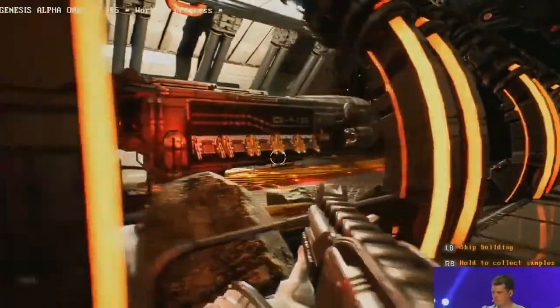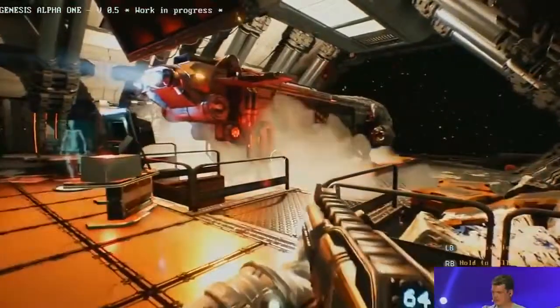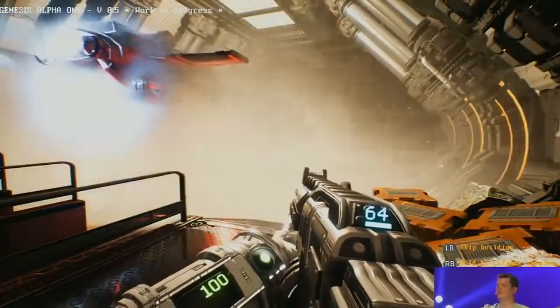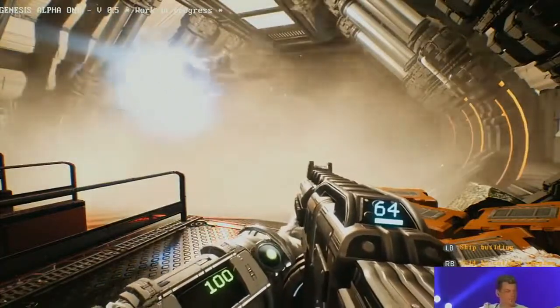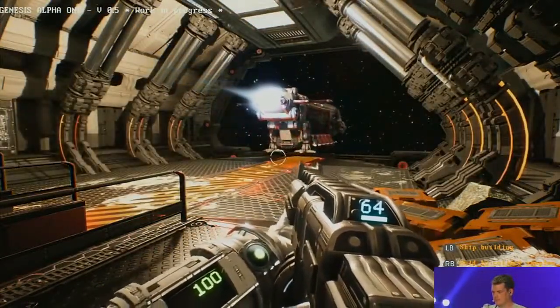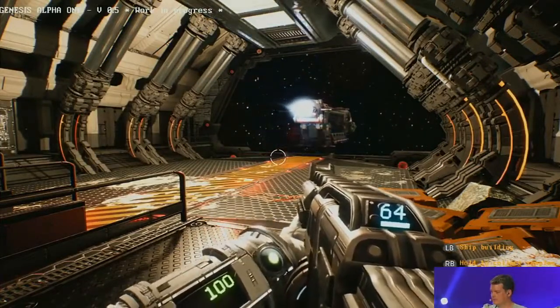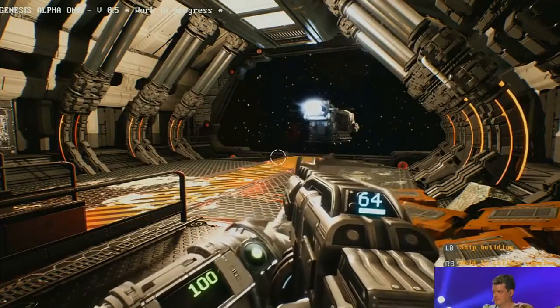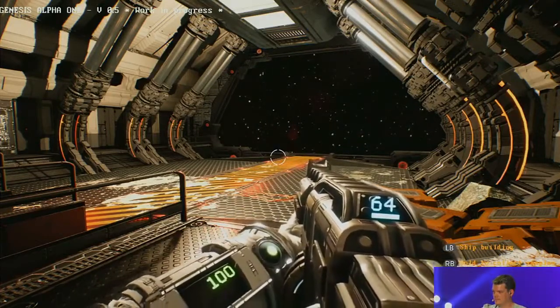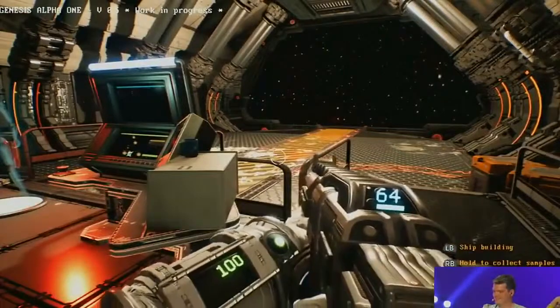Obviously it's got some FPS mechanics as well. Will that happen on the ship? Will you be leaving the ship? In terms of the actual shooting, aliens can actually end up coming back to your ship. The harvester will go down to the planet and gather resources, but if any aliens stow aboard they can end up on your ship and you've got to defend. So you have stowaways trying to smuggle on.